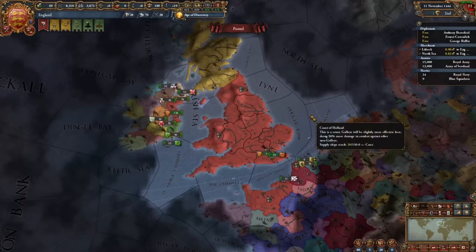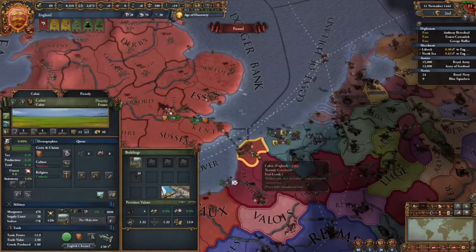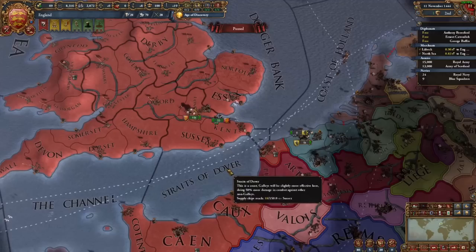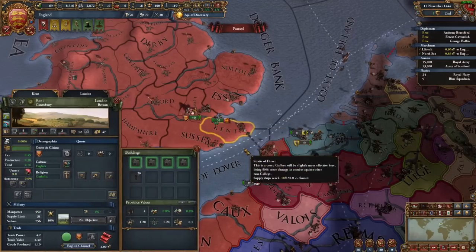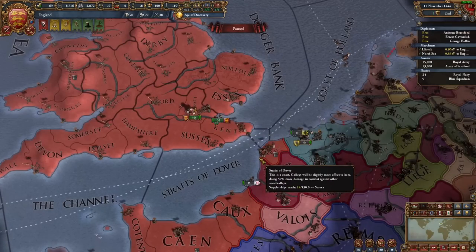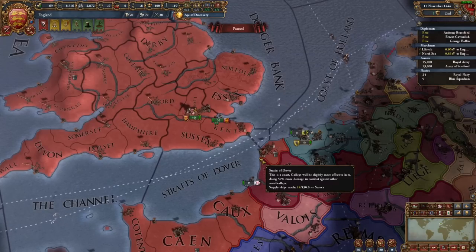Now let's start talking about strait crossings — there's been a lot added. First, England has gained a strait crossing between Kent and Calais. To use it, England will need to maintain naval superiority, but more importantly, its naval superiority — even if Calais has fallen — is still enough to maintain control of the strait crossing and prevent invasion of England. But if anyone ever overcomes English naval superiority, it does become easier to actually land on England proper.